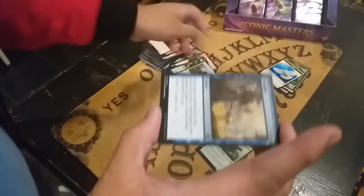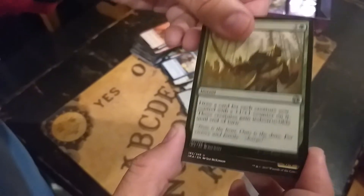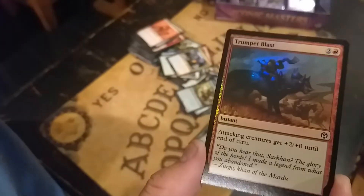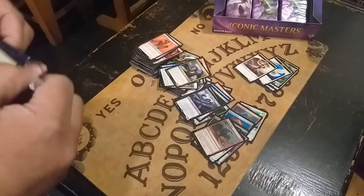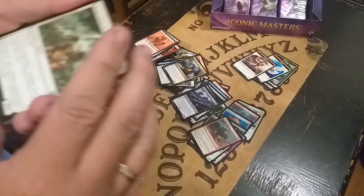Oh, Windfall! This has gone up in price because of EDH. Sparring Call. Bladewing Reizen. And what's our rare? Oh, Kokusho! This also has value because of EDH. And Trumpet Blast. So far all of the iconic cards here have a value because of EDH, and we are looking for Modern cards like the Cryptic Command and the Lotus Cobra. Modern is still alive.